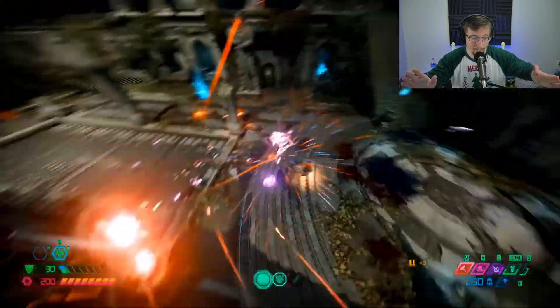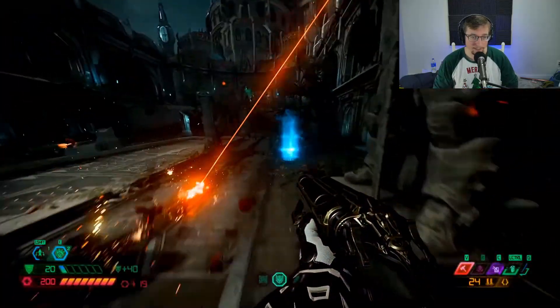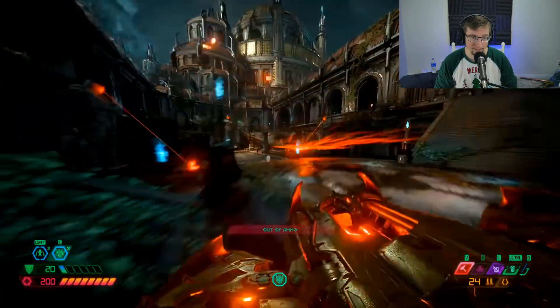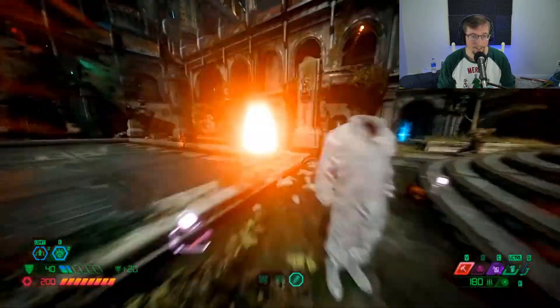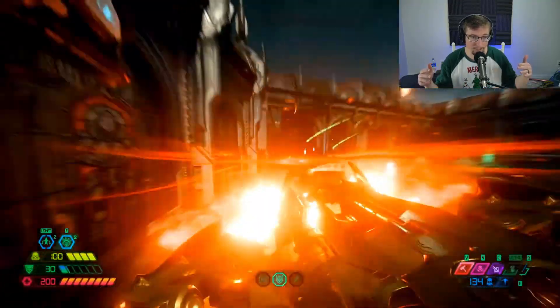Good D-blades here, really good setups to restack off of that maker drone - have to nail those headshots because you don't have much time. Always doing the boost off the jump pad, setting up the D-blades. Keeping in the air is so important for movement because the enemies get a little screwed up from your aerial movement. Beautiful - look at the punch deck here.